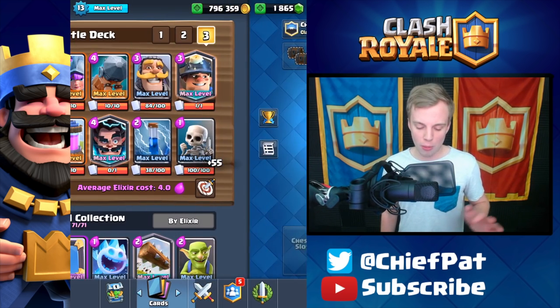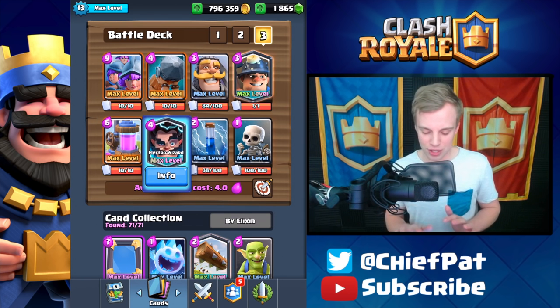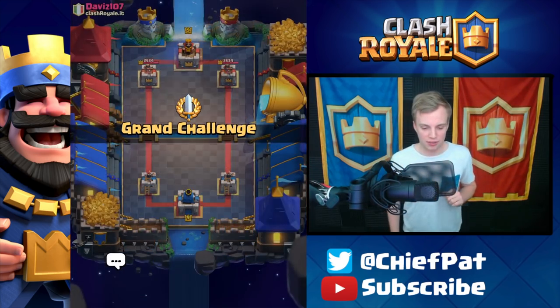Again, I'm going to get into one more battle. Let me show you the deck one more time if you guys are trying to copy it: Three Musketeers, Battle Ram, Elixir Collector, Electro Wizard, Zap, Knight, Miner, and Skeletons. Crazy, crazy deck. One more battle — one more chance for victory.